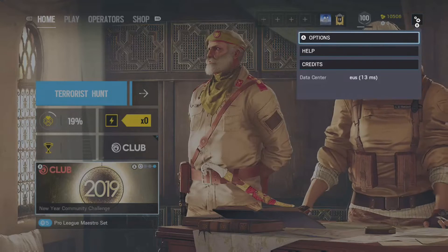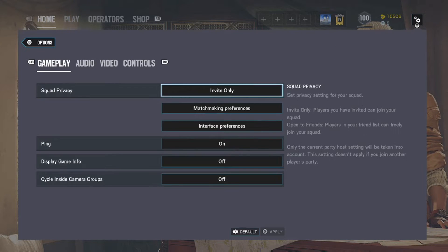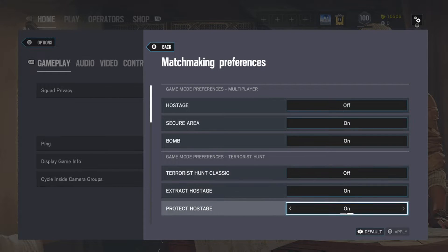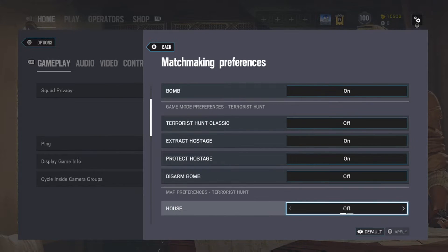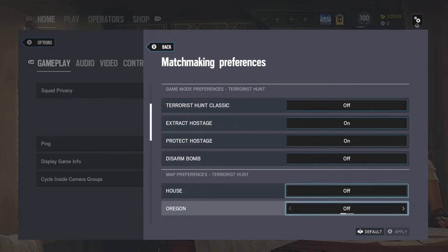Alright guys, first things first — what you're going to do is go to Options, then go to Matchmaking Preferences, and then down to Search. In Terrorist Hunt, turn everything off except for Protect the Hostage and Extract the Hostage. As long as you have both of those on, you'll be fine.